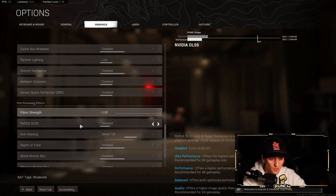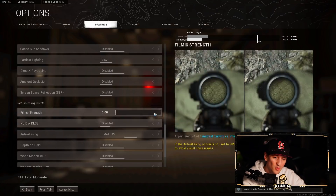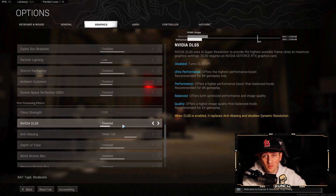NVIDIA DLSS — I was excited for this feature but I've tried every option including Performance and Ultra Performance. It doesn't change my frames at all and makes the game look a little blurry and fuzzy overall, so I've left it Disabled.